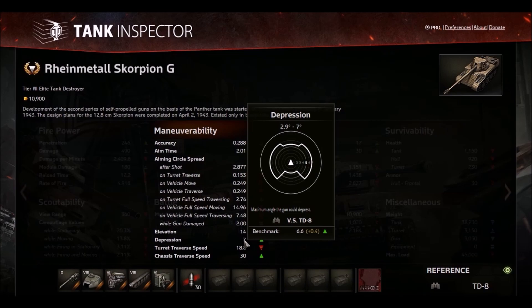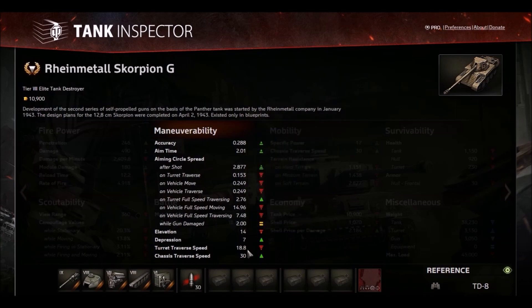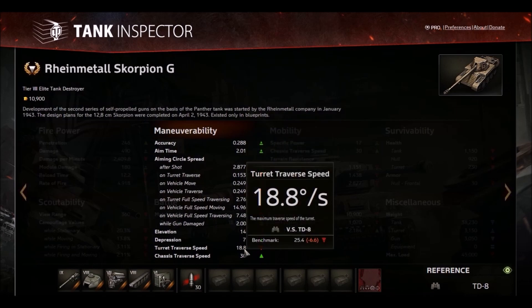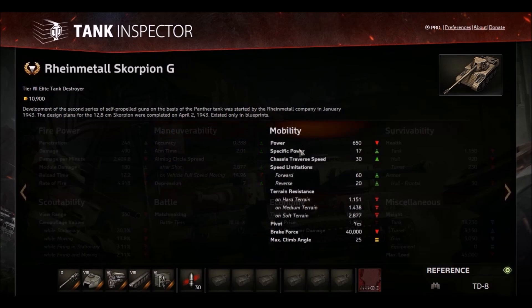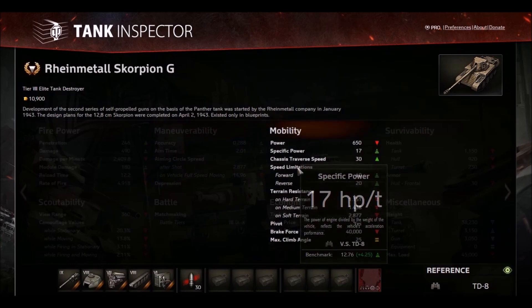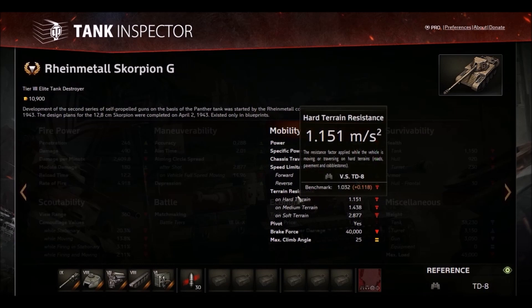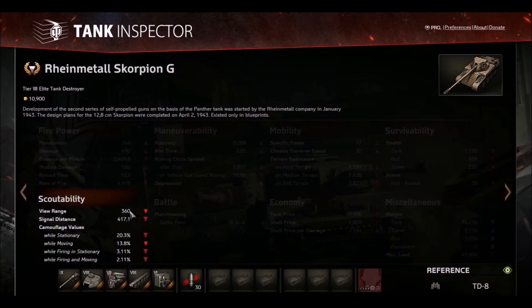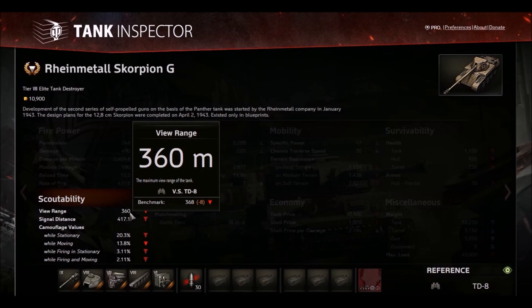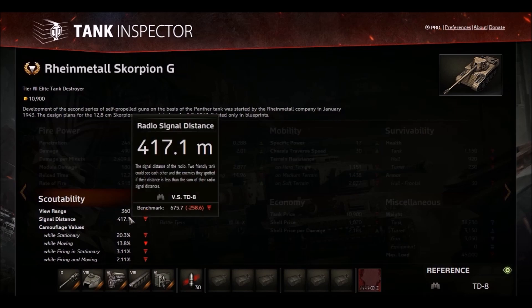Not that bad gun depression at the sides, and frontal gun depression is not that bad either. Elevation is only 14 degrees, so kind of crap. Turret traverse is slow — only 19 degrees per second — so, tank destroyer. Hull traverse is decent. Horsepower per tonne ratio is very high at 17, and terrain resistance will counterbalance that, so that's fine. Health is below average but not by much. View range is below average but not by much. Radio is god-awful.